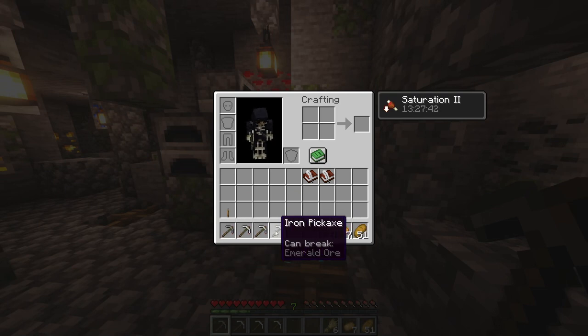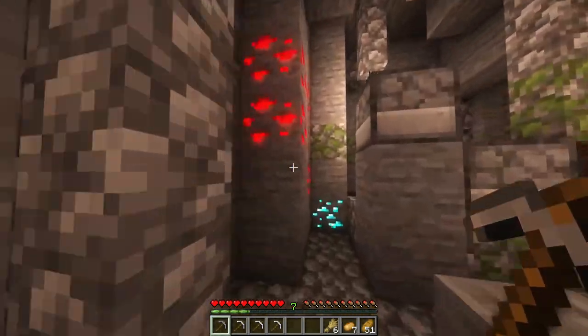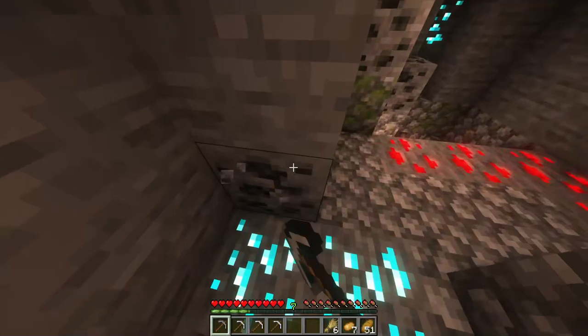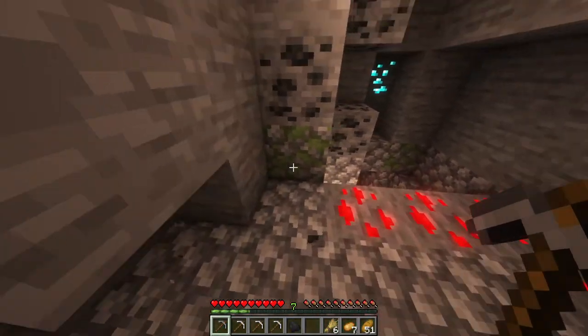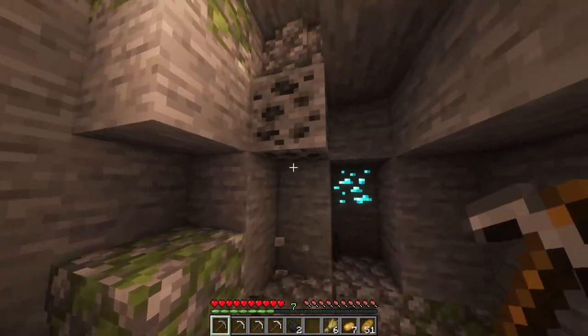Coal, diamond, gold, emerald. Let's start with coal — this is going to be easy. Coal — brilliant. Absolutely stunning.